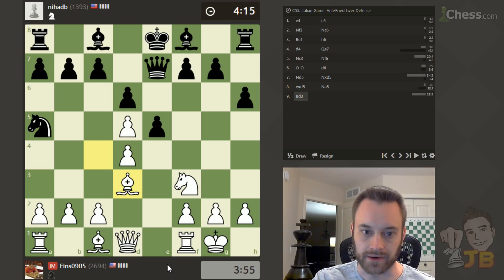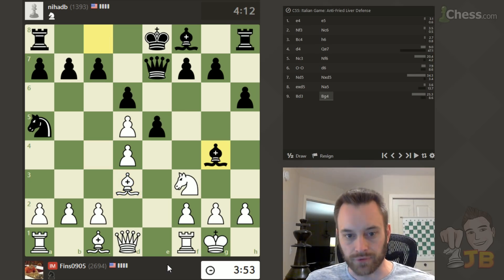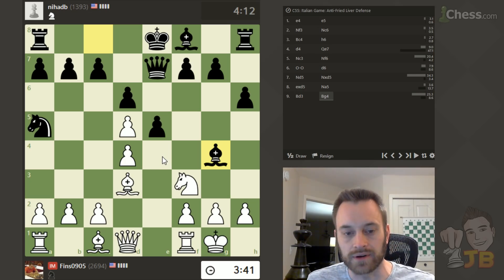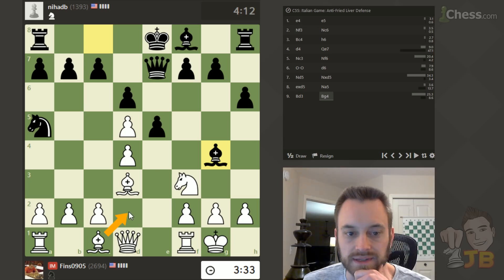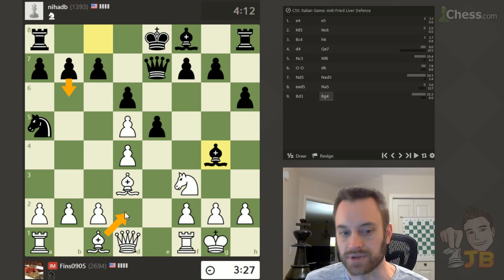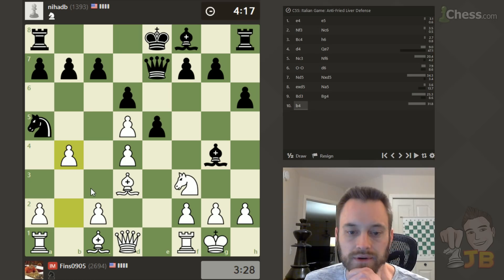I think Black has to be very careful here. Okay, Bishop G4. That interferes with my idea of taking twice on E5, but it does not interfere with B4. I can still play this — Bishop takes E4 if Black plays E4. Just checking if there's a better way to attack this Knight. Bishop D2 also comes to mind, but I like attacking with the Pawn because we're not going to let that Knight escape. Bishop D2, Black can play B6, defend, and maybe get the B7 square. So let's go ahead and do this.